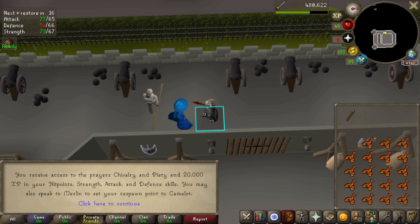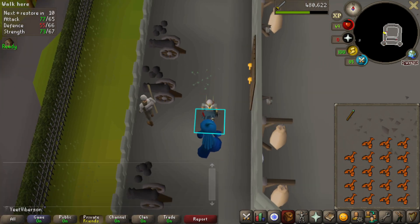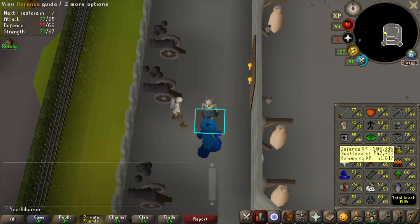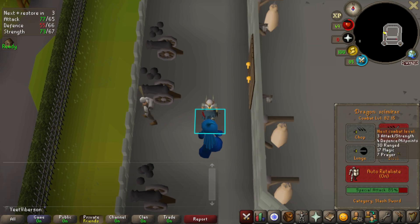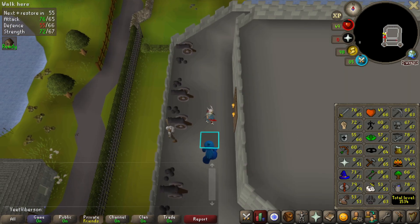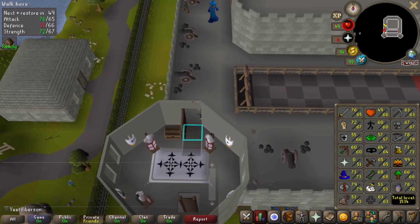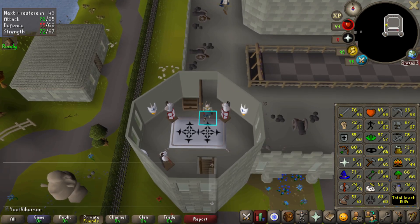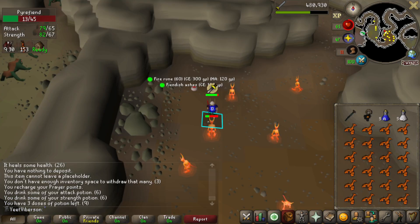Finished the Knight Waves Training Ground — we get chivalry, piety, and 20k XP in hitpoints, strength, attack, and defense. We're at 66 defense and 67 strength, pretty close to another hitpoints and attack level. Going for 85 combat to reach Nieve, which would be a great way to start proper slayer. Still a long way off from chivalry and piety requirements but nice to have them unlocked.